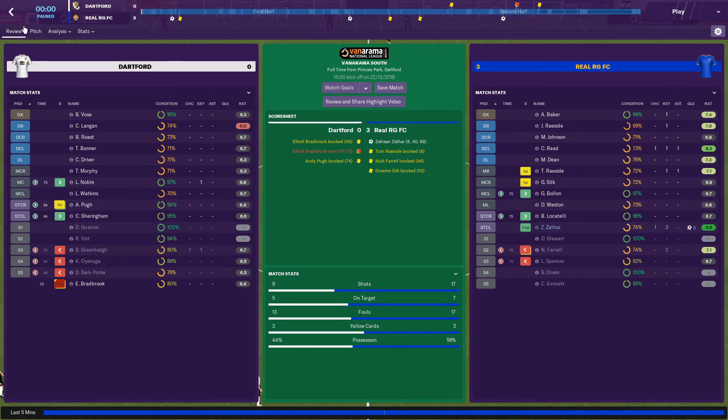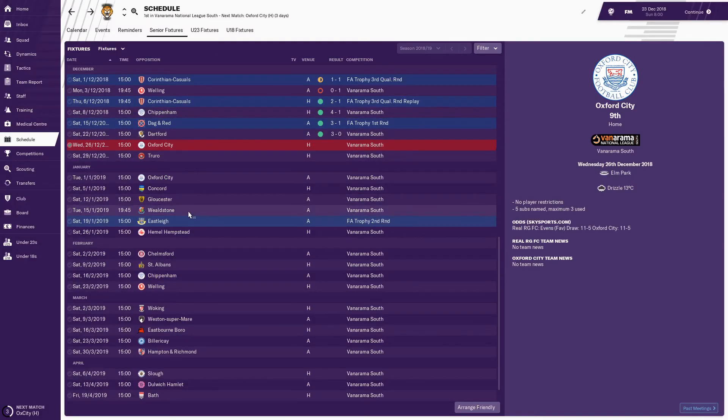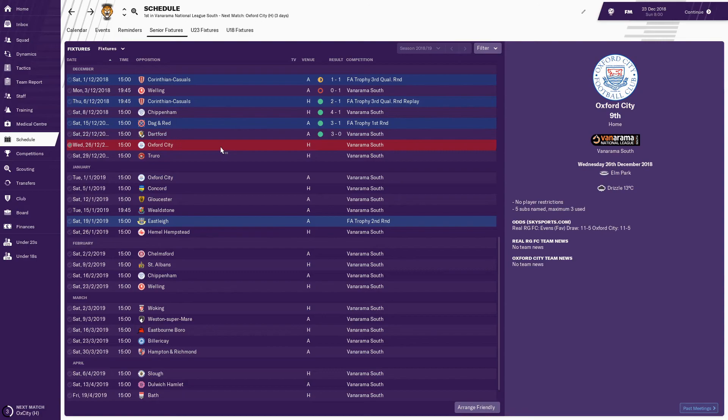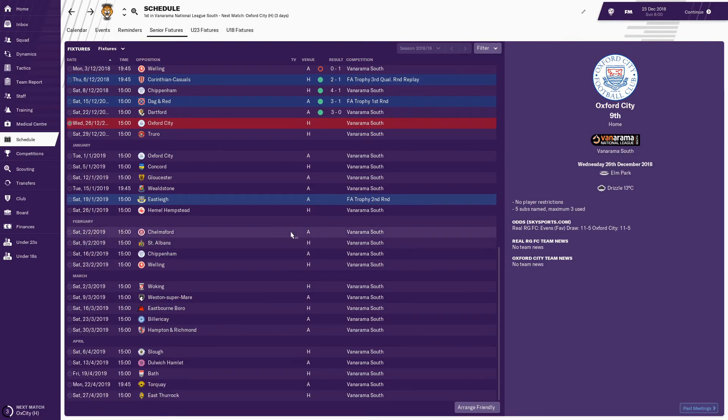All in all a good result. Our next game is against Oxford City and we are at home, so this should be interesting. The attendance at Dartford was only 903 — let's hope we can get some better attendance. We've still got quite a few games to go. We're going to play Oxford City, then skip two games, play Concord, skip two more, and then play Eastleigh in our FA Trophy second round, which is going to be a difficult game.